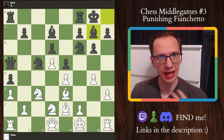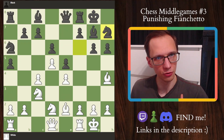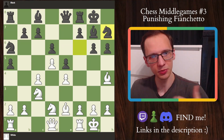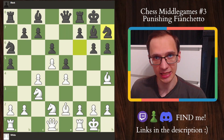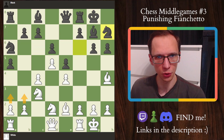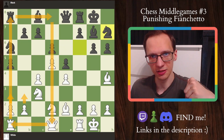I'd like to start with the fact that there are a lot of different fiend kettles positions, with different principles and different ideas. For example, if we go to this one, which is a typical King's Indian in the Petrosian, where the center is a little bit blocked off, we can see the fiend kettles structure for black. The typical idea for white is to play a3, b3, and push on the queen side.